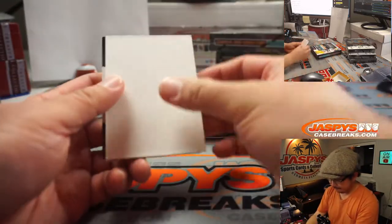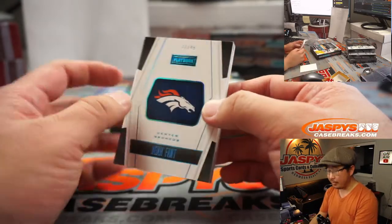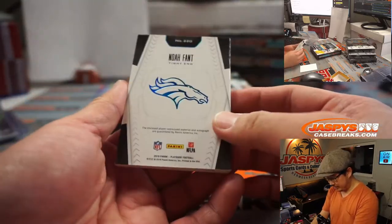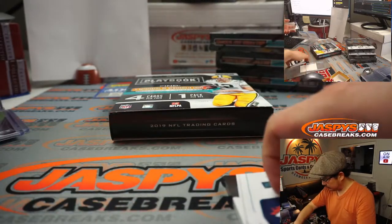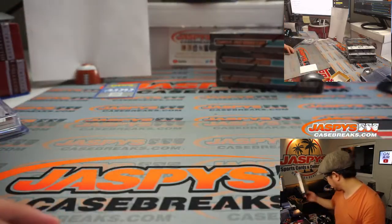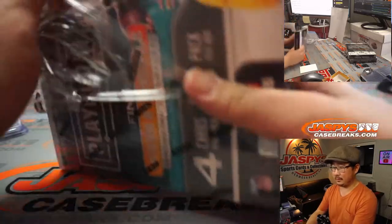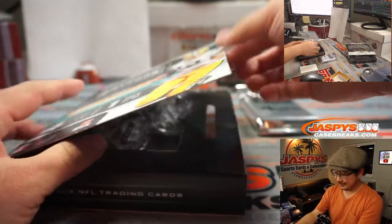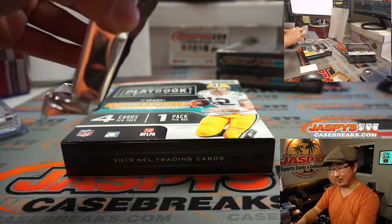The book is going to be the Broncos. Noah Fant, 37 out of 49. Three color patch and auto, on-book auto here in 2019 Playbook. AFC West, Gale — with my rivals. Ben thinks the Broncos always have the best patches. As a Raiders fan, I don't know if I could say that.